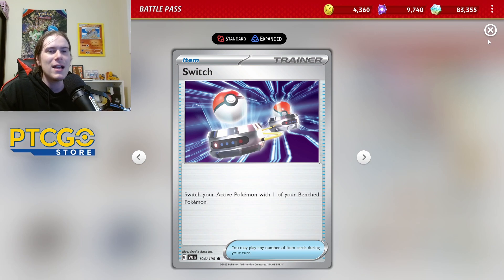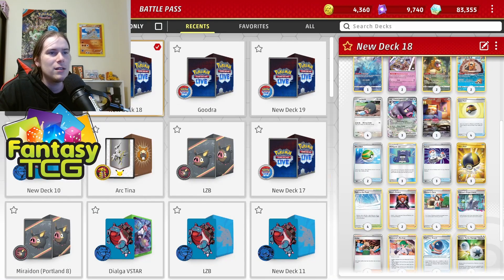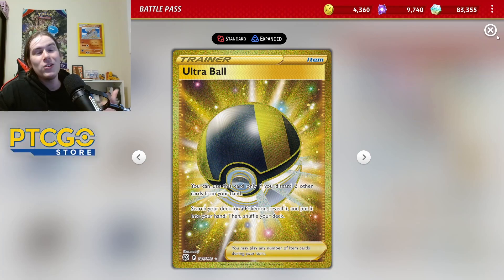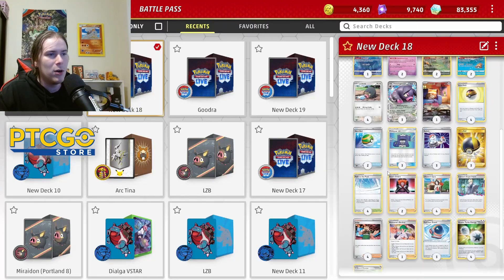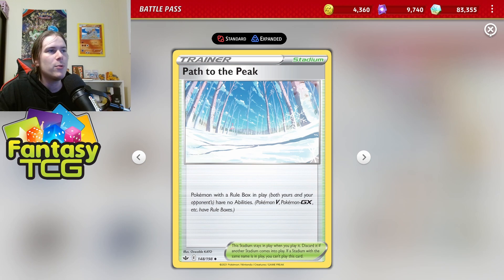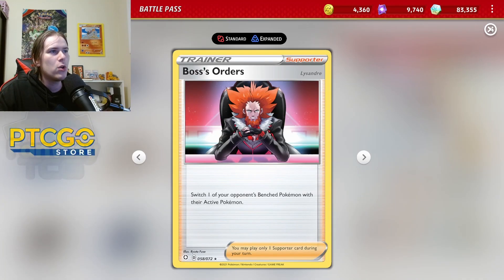Three is a solid number for Switch in this deck. Three Ultra Ball because finding Oink-a-lot is important, and Bibarel at 120 HP can't be found with Level Ball. Four copies of Path to the Peak — a little underplayed right now, but it helps in a lot of matchups like Gardevoir, Lugia, and Mew. Two Boss's Orders is fine; you could go to three but I wouldn't know what to cut.